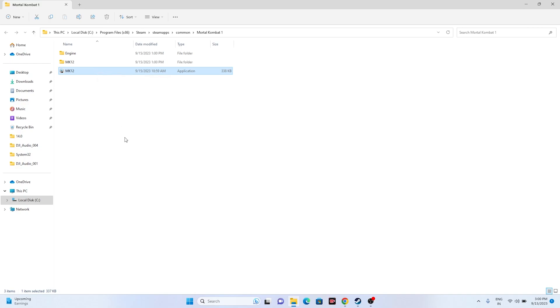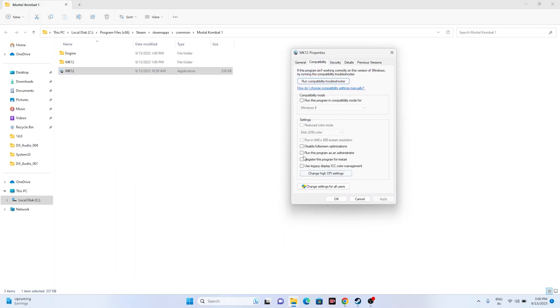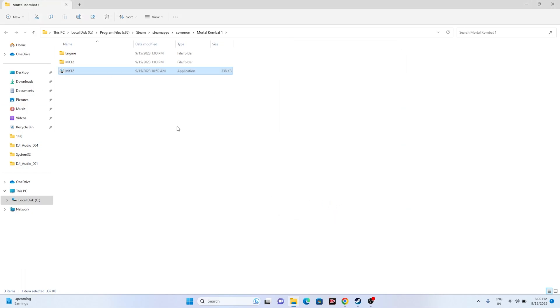From the same installation folder, you can also try running the game as an administrator. Right-click the game executable, go to Show More Options, then Properties, go to Compatibility, and check 'Run this program as an administrator.' Click Apply and OK. This worked for many users — check if the issue is solved.